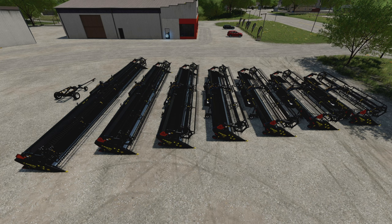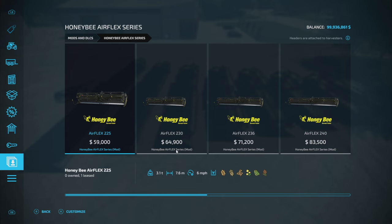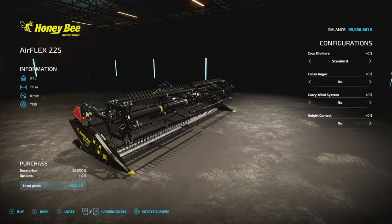So the very first thing you're going to want to know is where to find them. The easiest thing to do is go down to Mods and DLCs and go to Honeybee Airflex Series. Here you're going to find everything you need — we have the 25, 30, 36, 40, 45, 50, and the 60-foot, which is 18.5 meters, plus the header trailer itself. Customization is basically identical for each one, which is really cool.